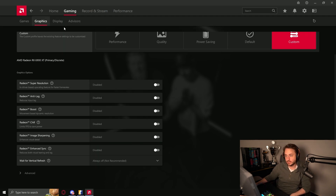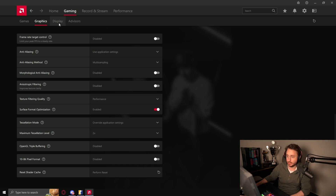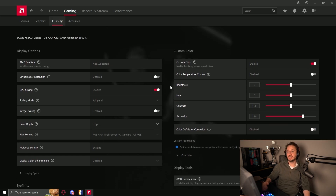Now going to my graphics settings in Nvidia — these are the settings I use. Some custom graphics settings, all disabled, always off. I don't have anything too specific here. Maybe put that one on performance and that one on 2x for those people who really care about it.